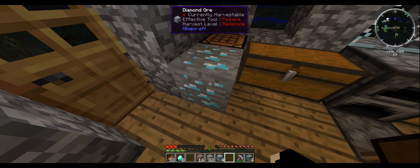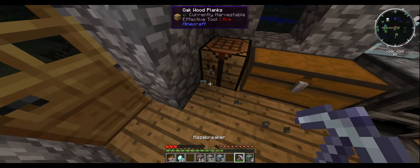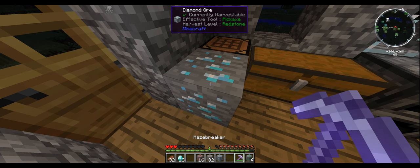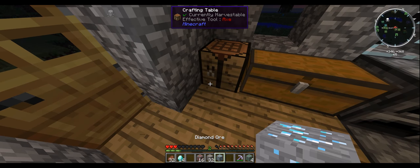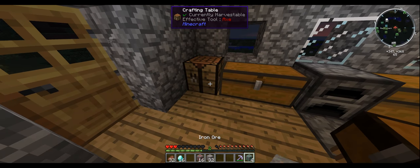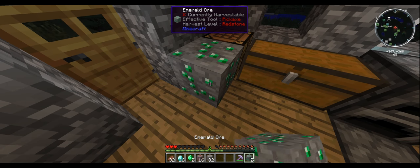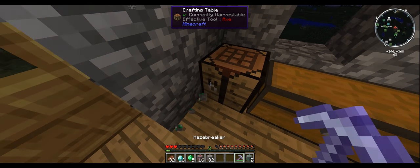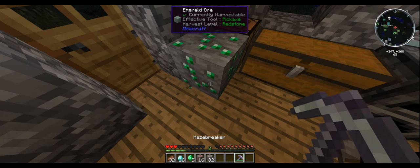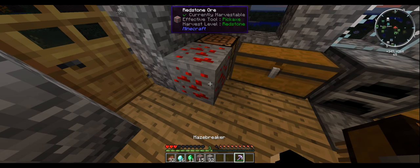Nine diamonds from three blocks — only one diamond that time. Eight to sixteen diamonds total — we doubled the amount of diamonds we got! Efficiency 2, Fortune two, double! I got uranium too. Five emeralds from two blocks, eight emeralds — I've doubled it already! Eleven emeralds from four blocks. I'll just do redstone — get a load of redstone.